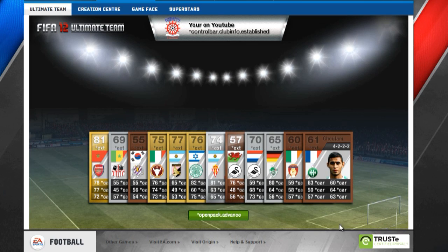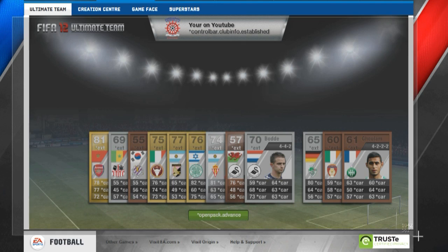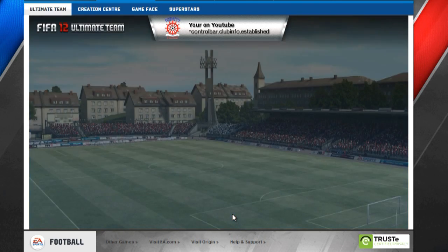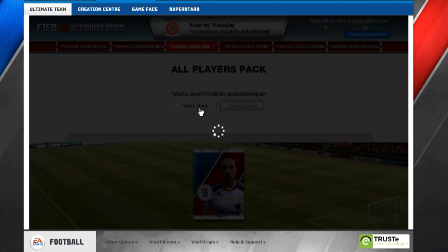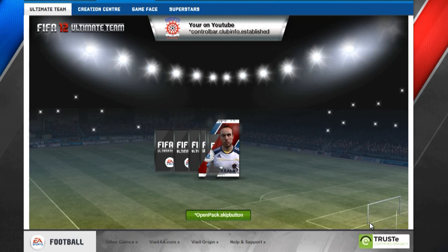In the early days of Ultimate Team, when the full game is not out, I suggest you keep your players, or try to sell them over their price — put them up above their real price and see if they sell. But if they don't sell, don't worry, because when the full game is out...